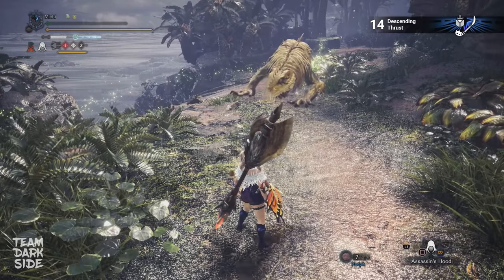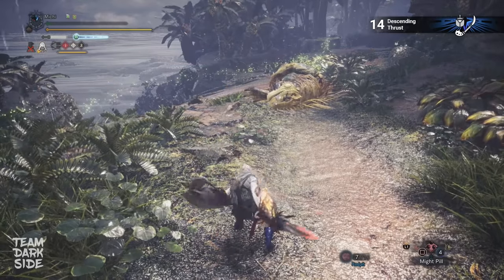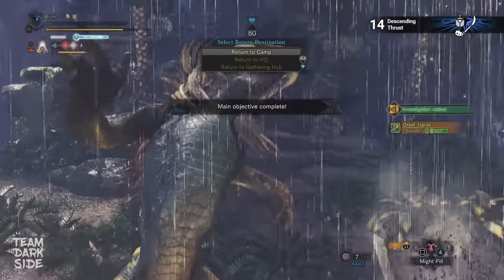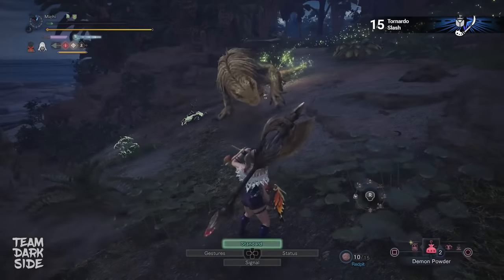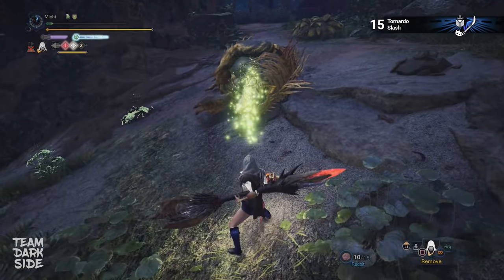Moving on to Insect Glaive. This is the descending thrust. This one looks like an aerial attack but counts as a normal attack, since the Airborne skill doesn't proc when using this move. This is the tornado slash — the Insect Glaive's most powerful attack with its highest motion value.